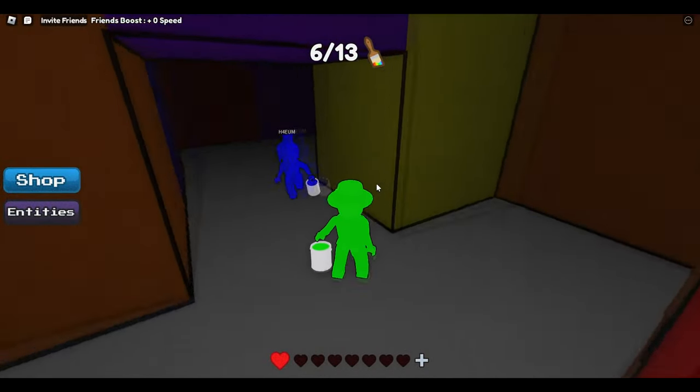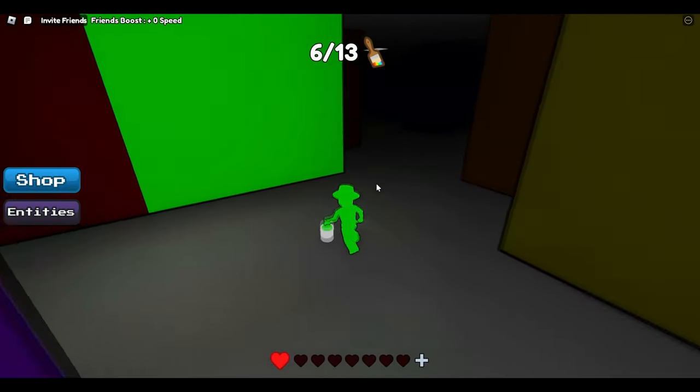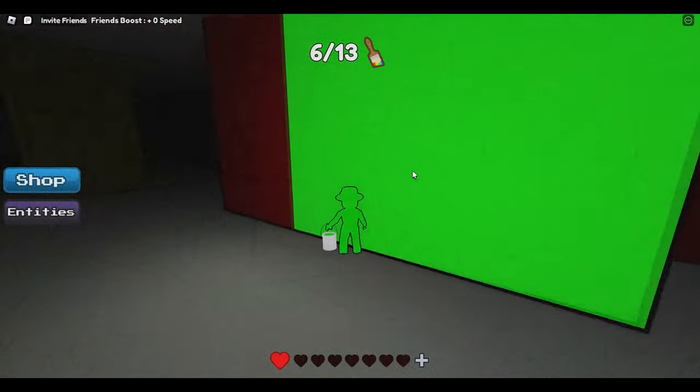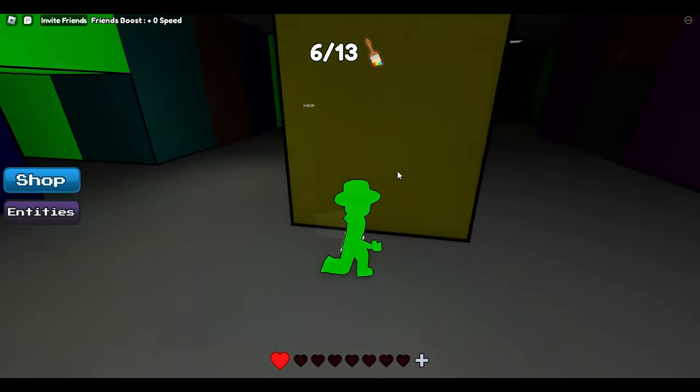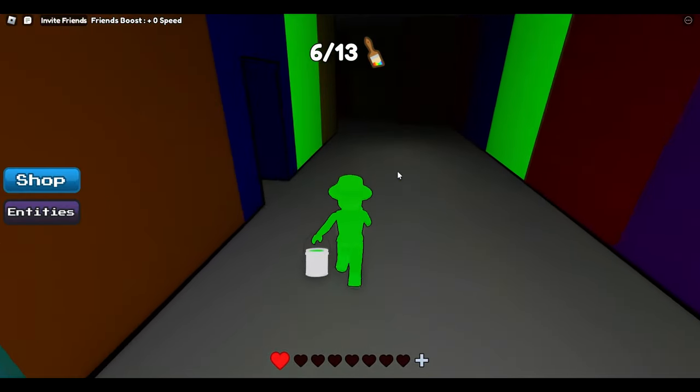We did get another paintbrush so we have 6 out of 13 so far. Now we're going to run over to green, which is unfortunately sort of across the map. I'm going to hide for a second because I don't know where the monster is and I don't want to die. I'm going to run over to red — we're going to walk past red because that's where the door to green is.